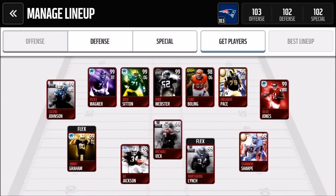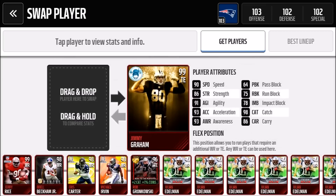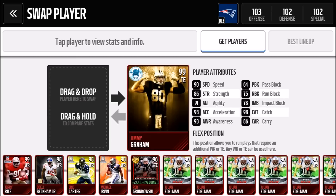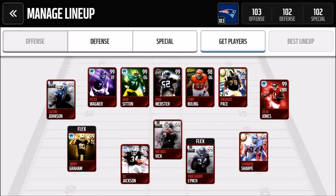We actually got Orlando Pace in an Easter morning basket, so that was pretty lucky. A lot of you guys asked me to rock two tight ends instead of three wide receivers, so I'll put Jimmy Graham in the flex position. But the flex position is kind of glitched — that 33 awareness bug means they always drop the ball. I even had Jerry Rice with 99 catch and he still dropped it. Jimmy Graham is six-seven so we'll see how that works out.